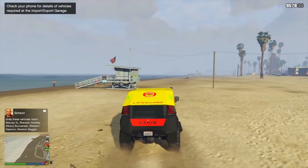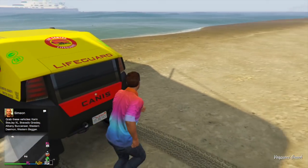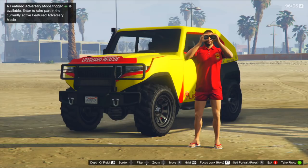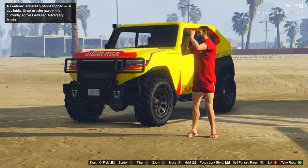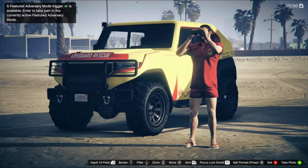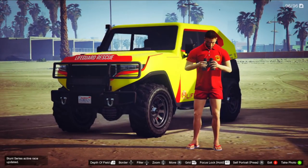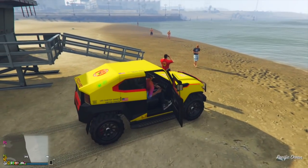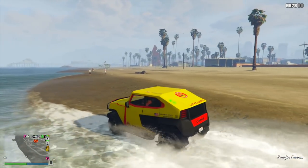I don't want to knock on this vehicle too much because there are things I actually really do enjoy. It's a fun off-road vehicle — it's not necessarily the speediest, but it does have a lot of torque and initial acceleration. That torque and initial acceleration makes it great for off-roading, climbing up hills, mountains, rocks, and dirt roads. I ended up taking this on top of Mount Chiliad and it was so much fun — this thing just absolutely destroys those little dirt paths and you get up there so quickly. You have a ton of fun in this vehicle when you use it for its intended purpose.